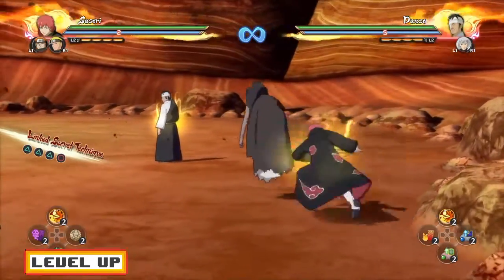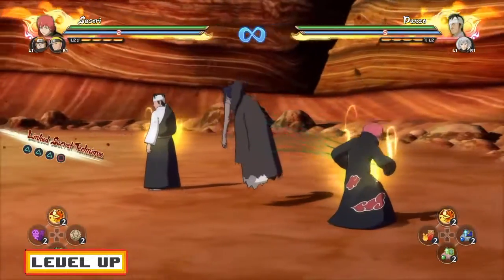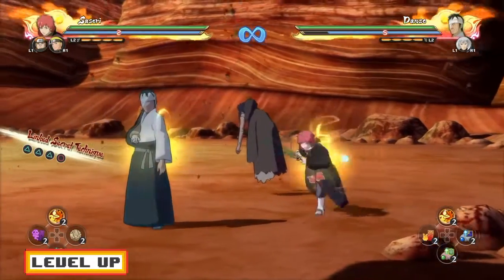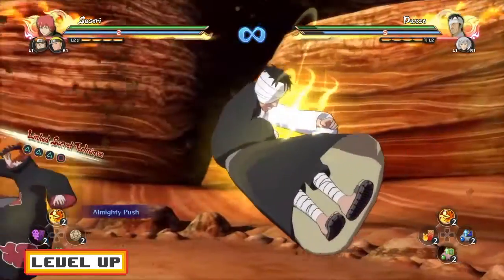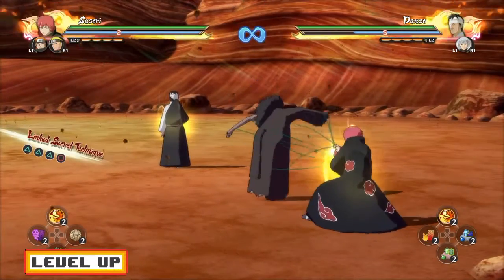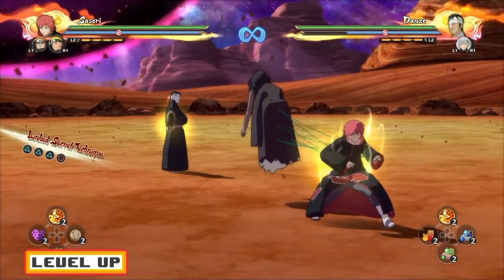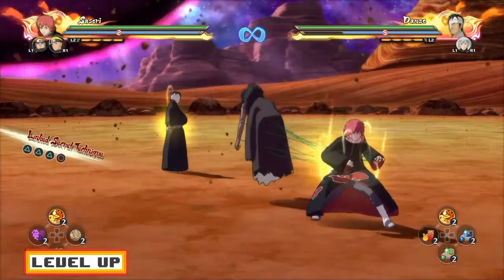Let's talk about supports. If you guys want good supports for the Puppet, I would recommend Orochimaru because the snake bird Jutsu is very good. I would also recommend Naruto because he has the Rasengan train, and even though you friendzone him, the Rasengan train will follow you all over the world. Also, I would recommend Pain or Nagato — if the enemy gets close to you, you can just call in Nagato or Pain and they do the Almighty Push, and then the enemy gets away from you.